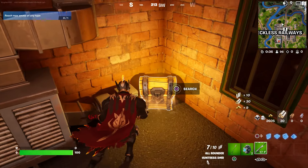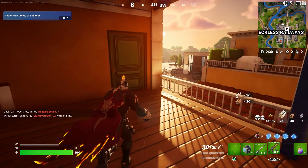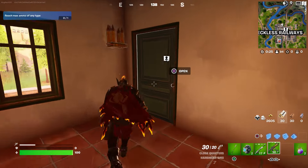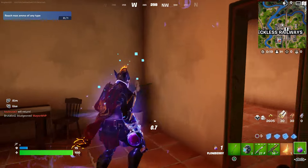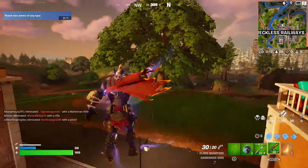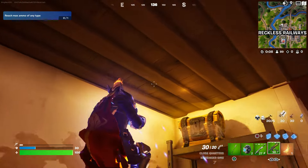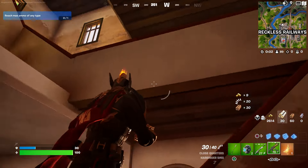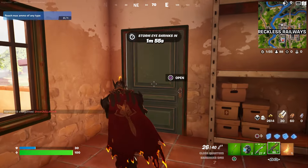Open two chests — that's exactly what we're gonna do. Here's a chest right there; sometimes they spawn here, sometimes they don't. You can go inside this building and down the stairs — there should be something there. There should be another chest right above here. Find one more chest right here.